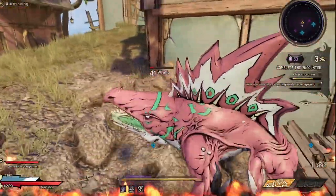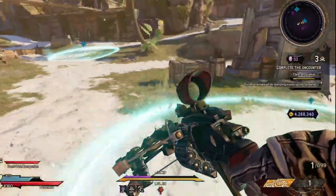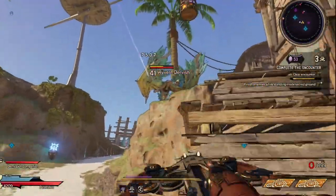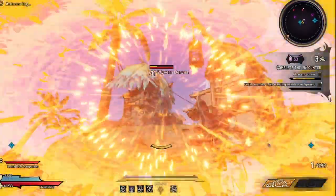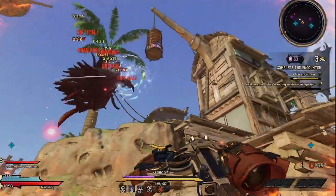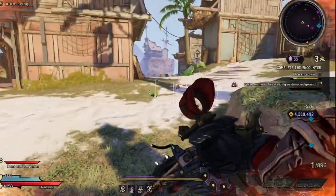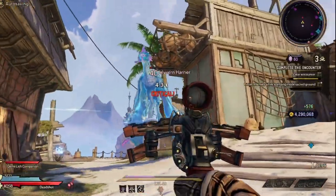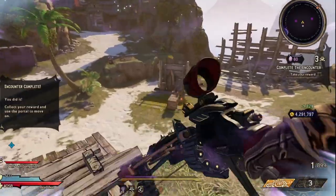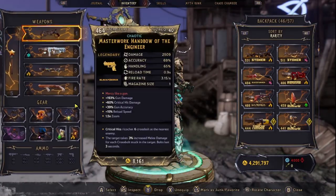I truly think this is an extremely underrated pistol. If I find the drop source for it, I will definitely update the video to display where its drop location is. However, as of right now, I only know that it is in the Chaos Chambers. For those who are loot luck hunters, I got my first one at about 2000 loot luck and my most recent one at about 6000 loot luck. I wish you the best of luck in getting this amazing pistol.